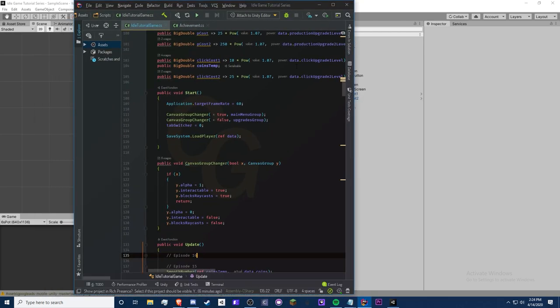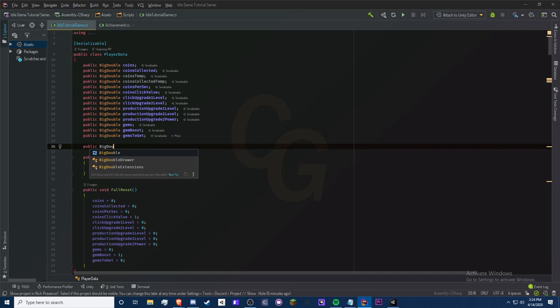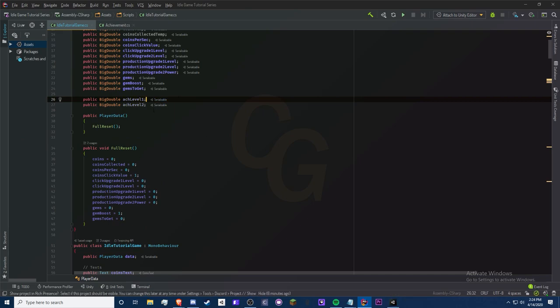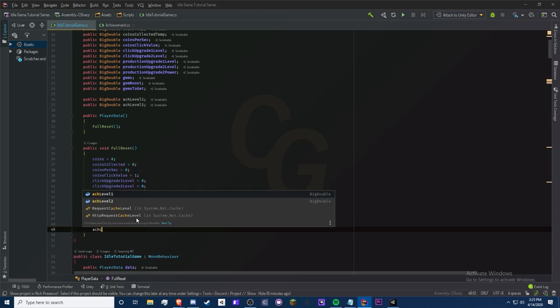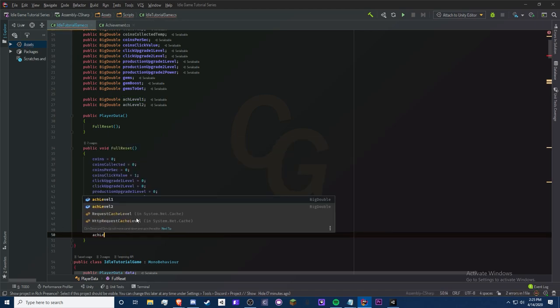Now head back to the main script. In our PlayerData, since we have two achievements we need two BigDouble fields: `public BigDouble atchLevel1` and `public BigDouble atchLevel2`. I'd like to use an array here, but players with previous saves that don't have this feature would get an empty array — that's an issue related to version control that I don't know how to solve yet, so we'll do it this way for now.